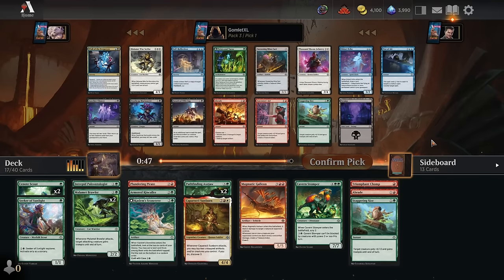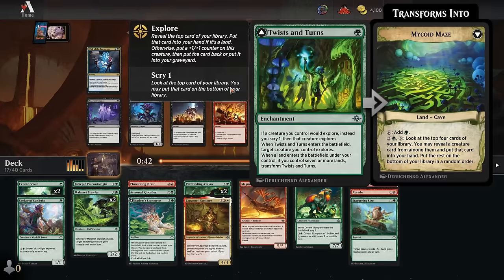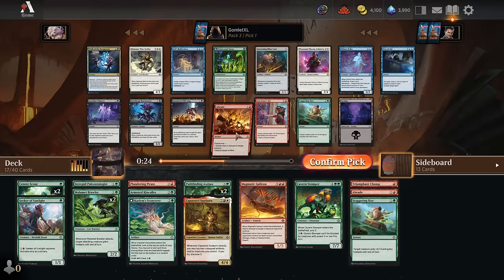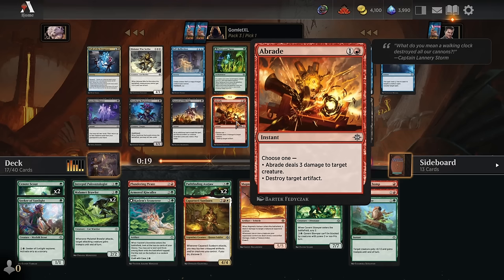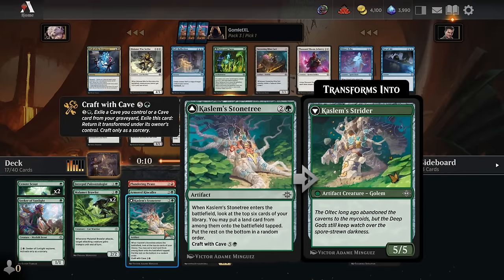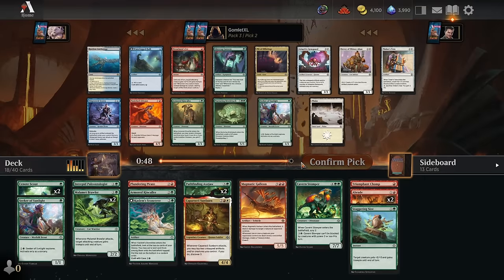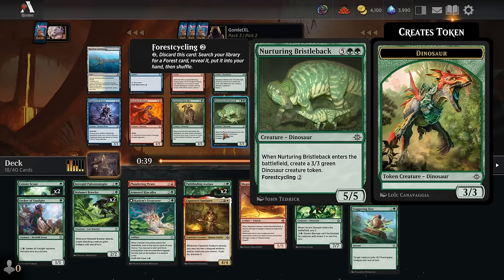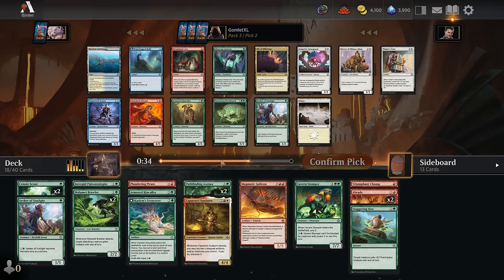Pack 3 pick 2, grab another Kin Caller for the middle of the curve. Bristleback is fine as well but you're not going to get 7 mana every game. Kin Caller's at a much more consistent mana cost you're going to hit every game. Pick 3 sees Bristleback competing with a Cavalry and a Pickaxe. Pickaxe is much better in red-blue and red-white that have good ways to use treasures. I'll take the Kin Caller over the Bristleback.